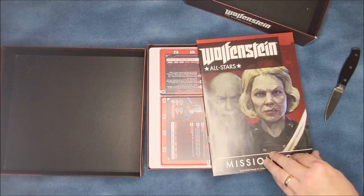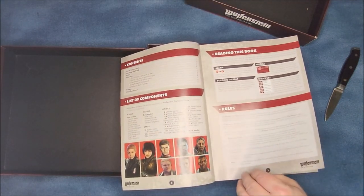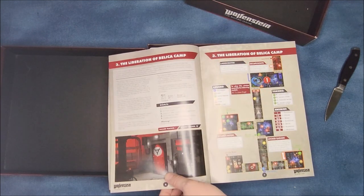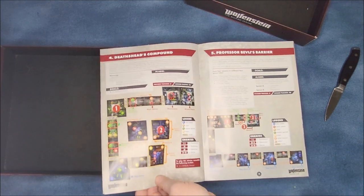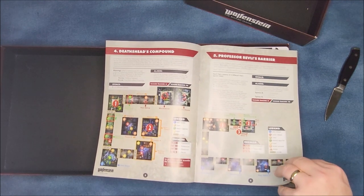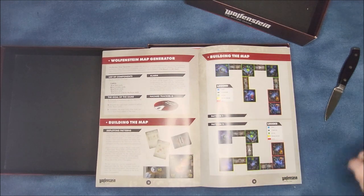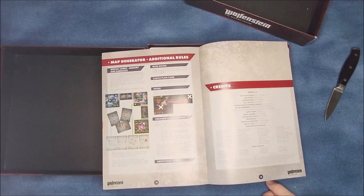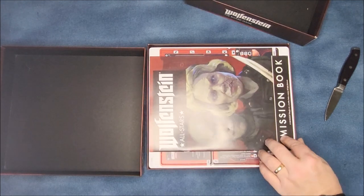After that you have the new updated mission book, which allows you to do missions on everything else — it gives you the updated rules. You can go back into the Wolfenstein 3D battles, you can go into Liberate Camp Belka which is out of Wolfenstein New Order, Death Head Compound, and Professor Belge's Barrier — you can pull all the stuff out of Wolfenstein New Order. Then you have the Random Map Generator, which walks you through how to build a random map using all the additional room cards, so you can have your own randomized battles. They want to give you more versatility when going through this particular game.